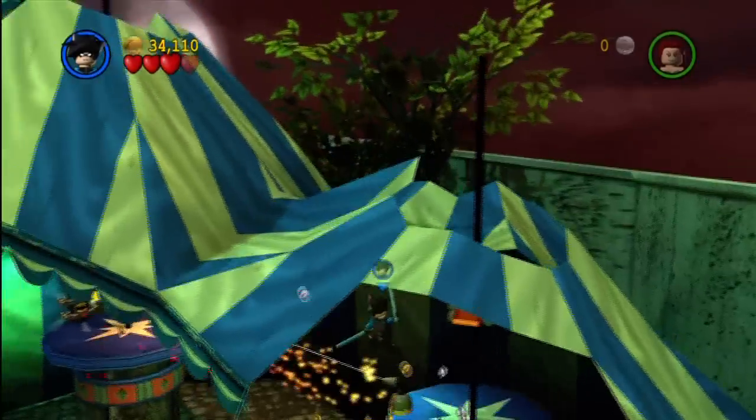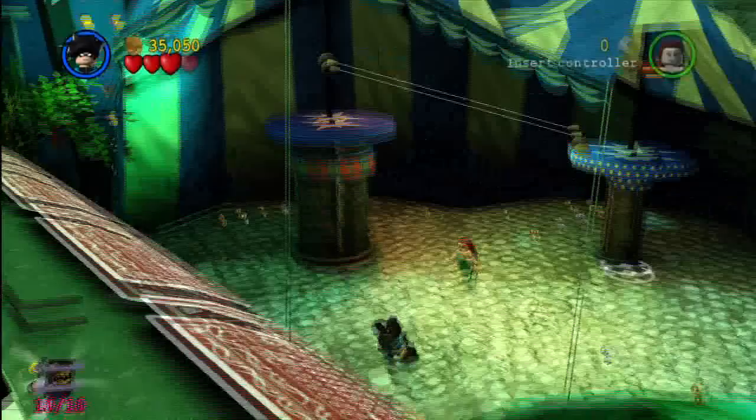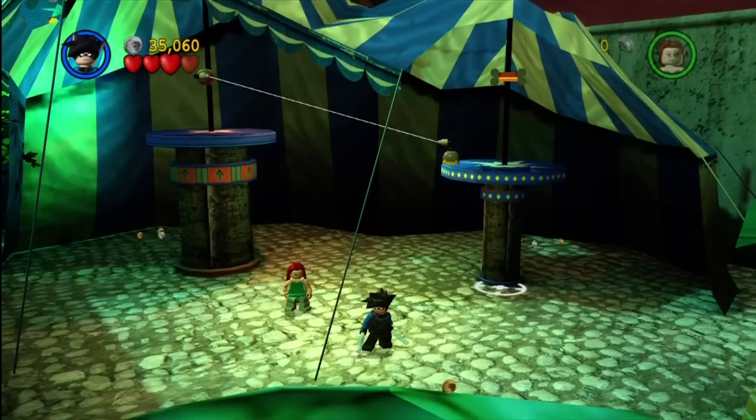That takes sometimes a couple of tries, but because they were in the circus and stuff, that's why I like to do it that way. And there you have it — we got ourselves 10 kits, rescue the citizen in peril, and our red power brick. Pretty gosh darn cool!